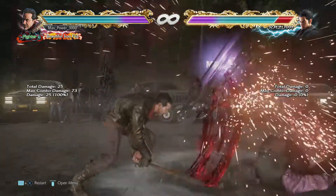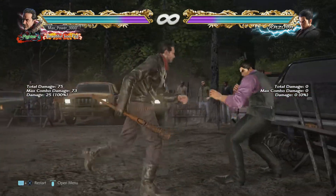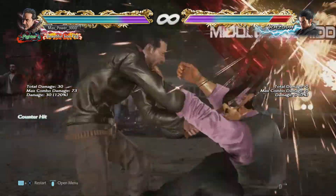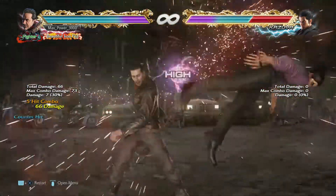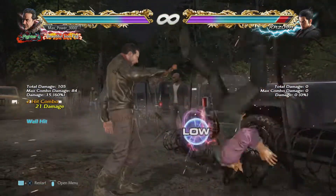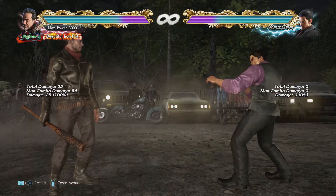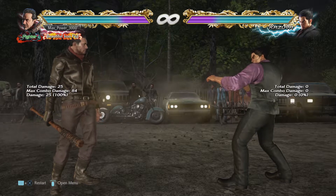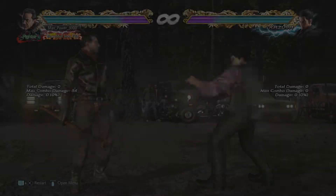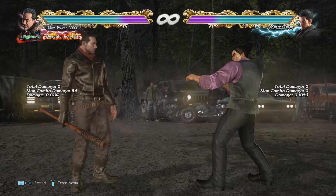The last back input might be his best overall move: b+1+2 is a mid, plus four on block, knocks you down on hit, and launches on counter hit. If you want more out of a move I'd like to see what it is. It doesn't track incredibly well but in this game things sometimes catch you anyway. A mid that's plus four, knocks down on hit, and launches on counter hit — that's a treasure.